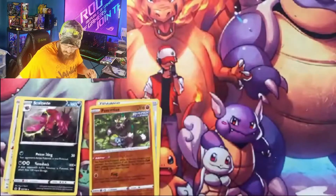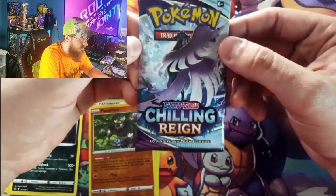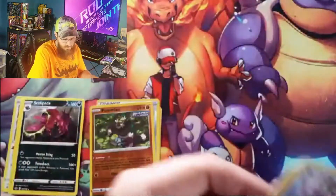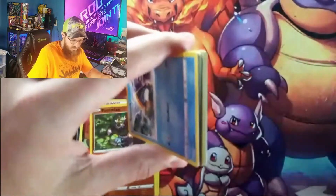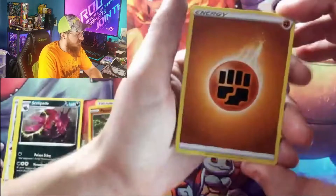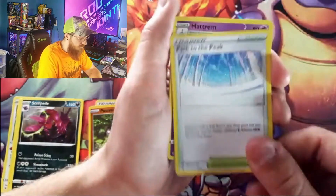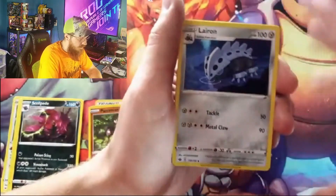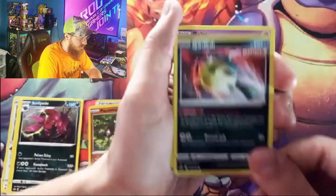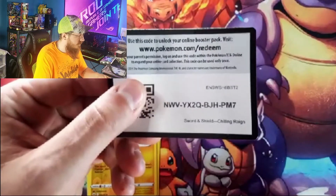Code card. We got our last Glarian Articuno — this is the halfway point. We haven't had any hits yet, so hopefully it's in the last half. We got a fighting chance. Path to the Peak, Hadrim, Lairon, Snorunt, Weedle, Castform, Qwilfish, Ralts, Blitzle, a reverse non-hollow Bainet.